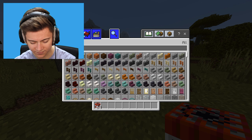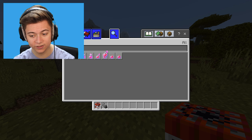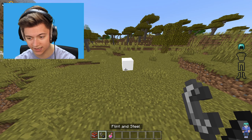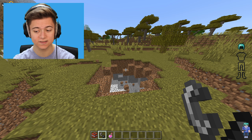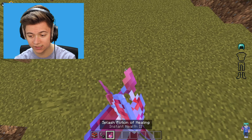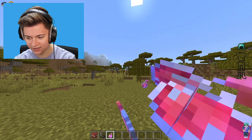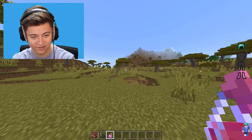Let me grab some TNT and flint and steel to test it. I'll light the TNT and see if it reduces FPS impact — and it did: there are actually no more explosions, it just does nothing. Literally no particles at all. Also, the terrain looks actually 3D as well, which is very interesting.